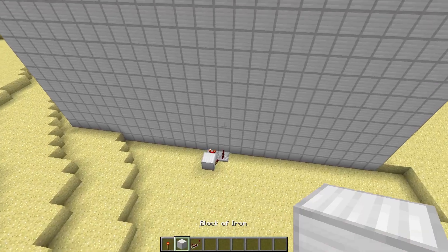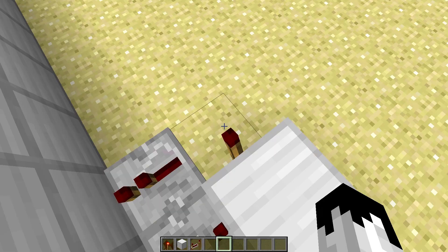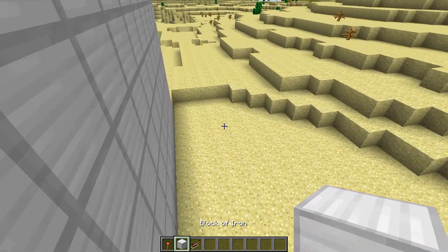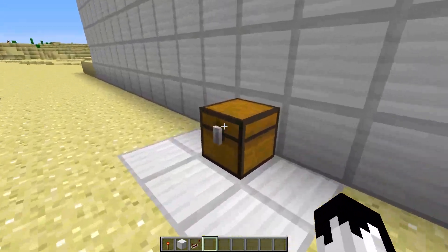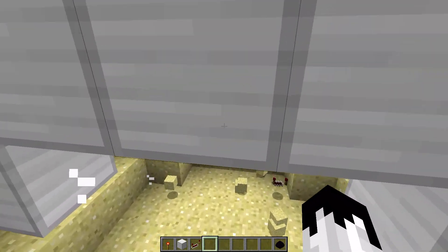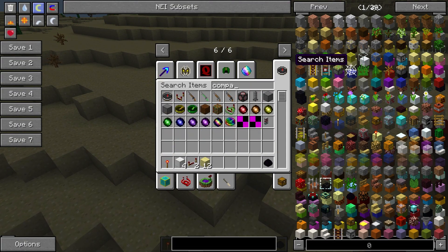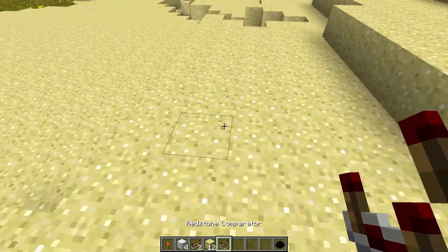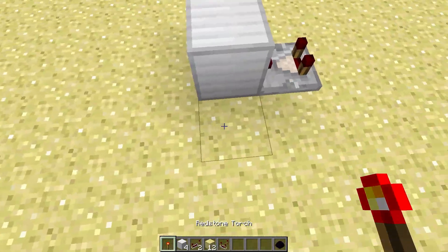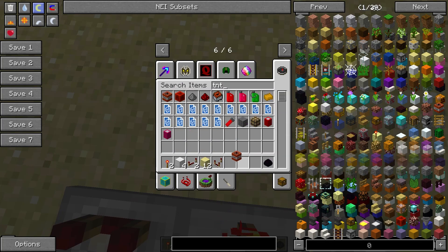So when you take that item out of the chest, this comparator disables, which enables this redstone torch, which enables this repeater, which just activates this piece of TNT. The whole thing blows up. The basic circuit behind this is super simple and survival-friendly — it's just a comparator, a block, a redstone torch, a repeater, and a piece of TNT.